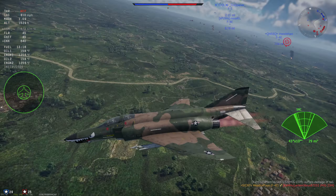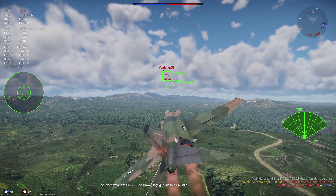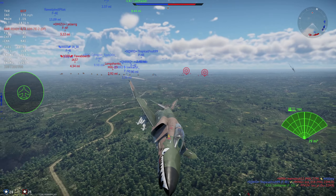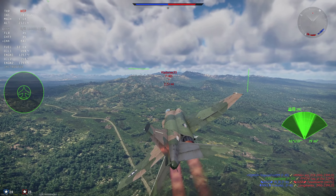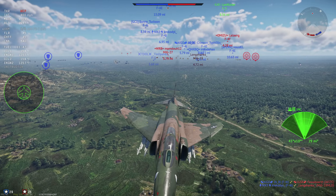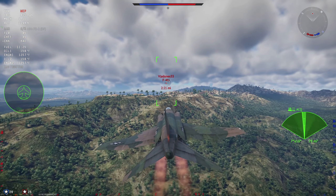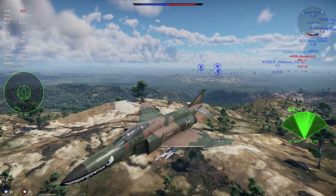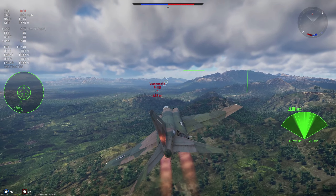Looks like we're clear — an F-4EJ is running. I can walk him with the AIM-7s, but the lock isn't that great unfortunately. I'm sticking with him because I'll probably catch him. I'm trying to lock him up right now and it's not happening because there's too much ground clutter. Look at the radar screen, just absolutely lit up with ground clutter. I don't think the lock's going to happen — I'm going to give up the chase.